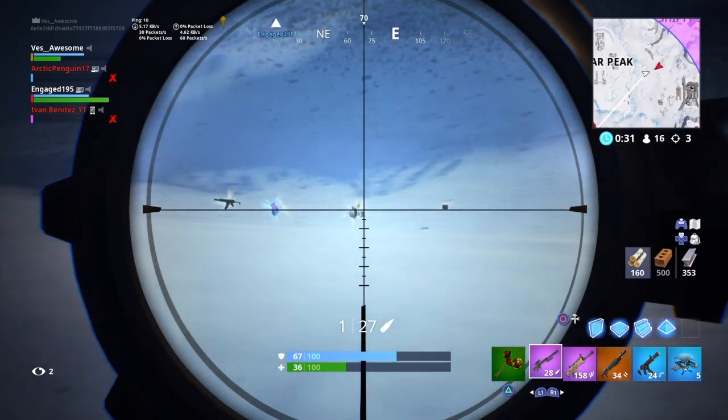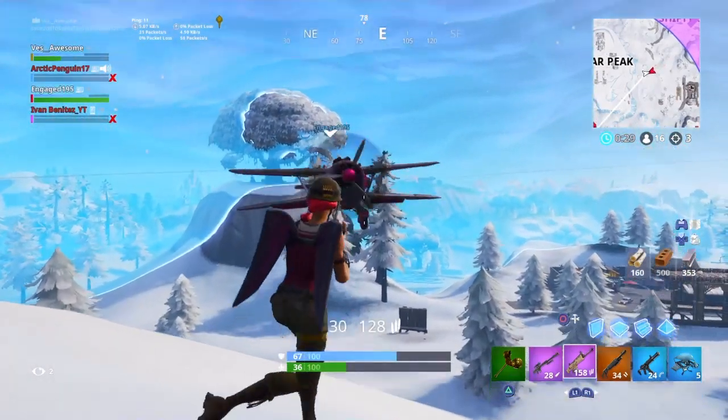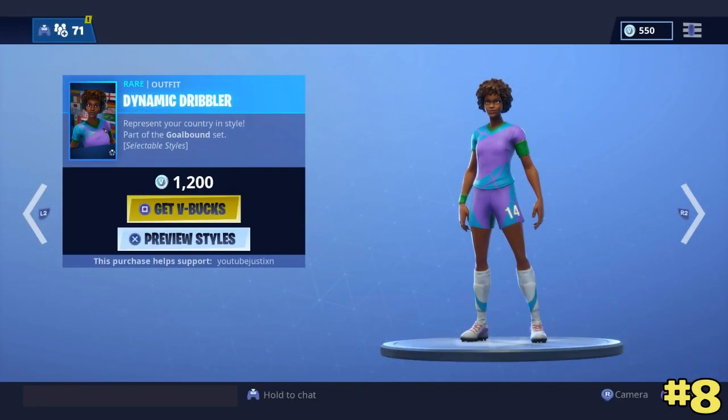Alrighty, so coming in at our number eight spot we have the Dynamic Dribbler. This skin right here, as you can see, honestly I don't even think it looks like a soccer player. I don't like the look of it, and I've never seen anybody with this skin in game — not on my team, never seen this skin. That's why it's coming in at number eight.